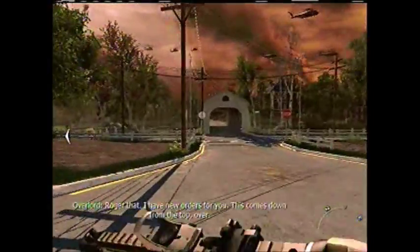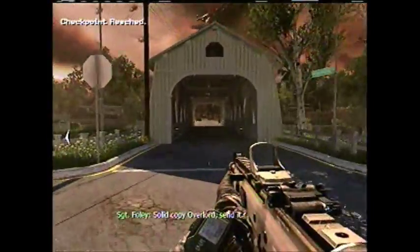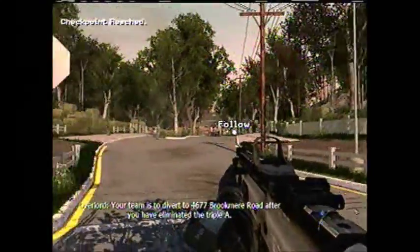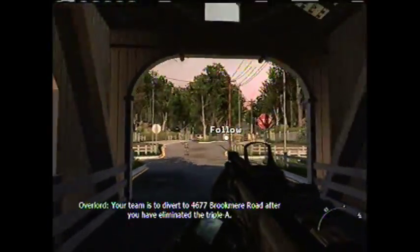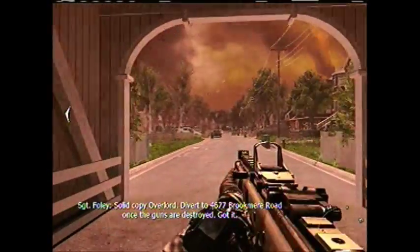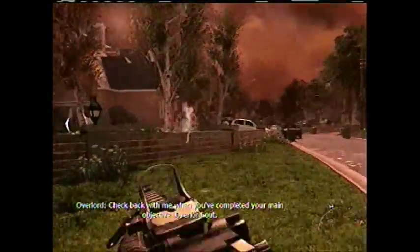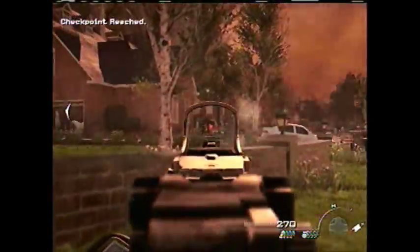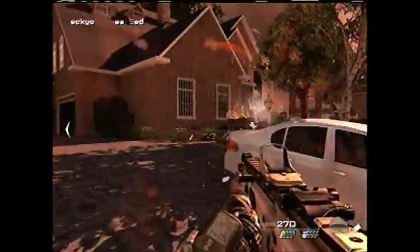I'm running away from my guys! Our team has to divert to 4677 Brookmere Road after we've eliminated the triple-A guns. So we've got to go to 4677 Brookmere Road once we destroy the triple-A.